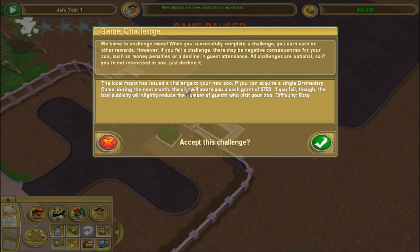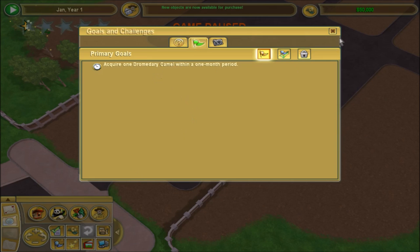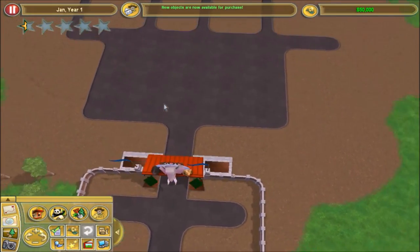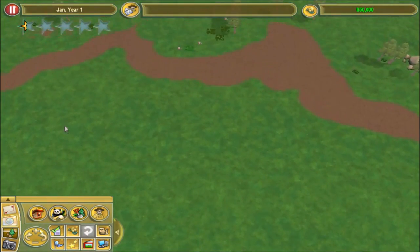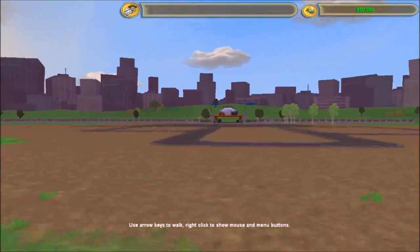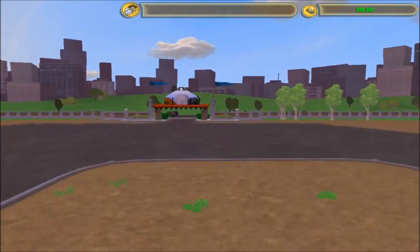Here we are and we get our first challenge - the local mayor has issued a challenge to your new zoo: if you can acquire a single dromedary camel during the next month, the city will award you a cash reward of $750. That is very easy, so we're going to accept that. I haven't played unmodded Zoo Tycoon 2 in a very long time. Looking at this map - it appears to be flat, which is going to make things much easier.